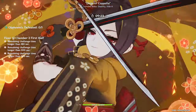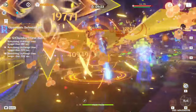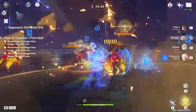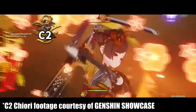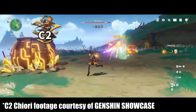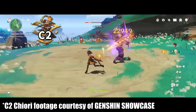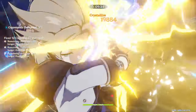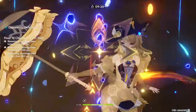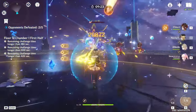Chiori's elemental burst is much simpler — at C0 it's just a 360 Geo slash that deals a decent chunk of Geo damage, and that's pretty much it. It does have decent range and can hit enemies behind Chiori, but it carries no extra utility and serves purely as extra damage she can throw out as soon as she has full energy. However, this changes at C2, which gives her ult the ability to summon miniature versions of her regular dolls — we'll call them mini-dolls. It summons one every three seconds after her ult is used; the mini-dolls only attack once before expiring, and they also expire on their own after three seconds if they don't attack. The mini-dolls' damage is considered elemental skill damage, so they contribute quite a bit to the dolls' overall damage output. Think of it as a gun that shoots smaller guns that also shoot.